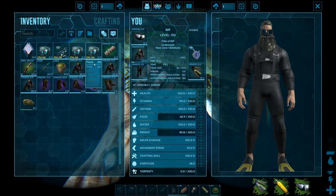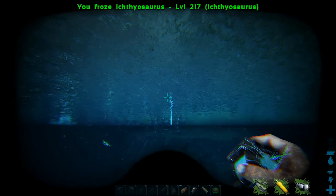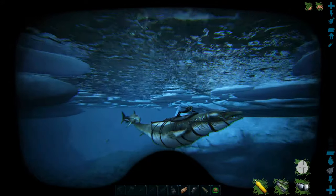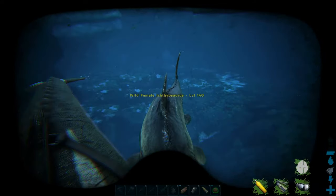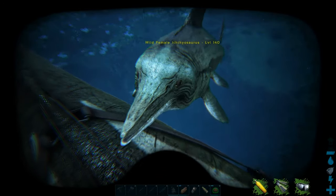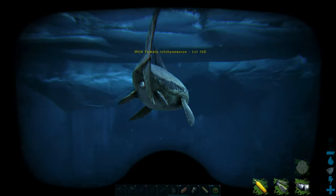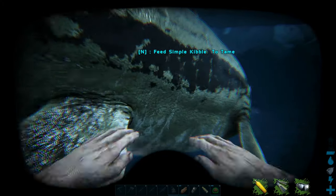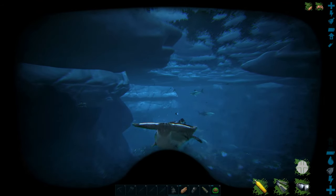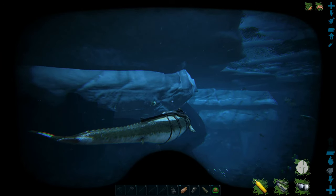Finally! Took a while chasing this dude around. I'm going to pop him into a cryopod and go look for a female. I've been clearing out ichthys up here, just going up and down the west coast. Two of them suddenly popped up next to me - there's a level 140 female. I'm going to have to keep up with her and stay out of the way of sharks and mantas. I've even taken a level 145 manta out in this area.